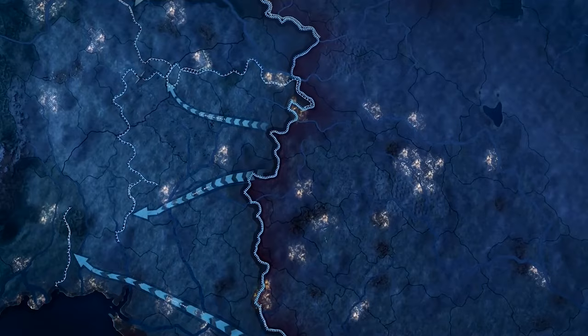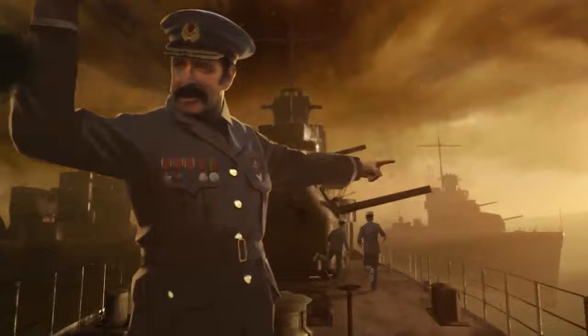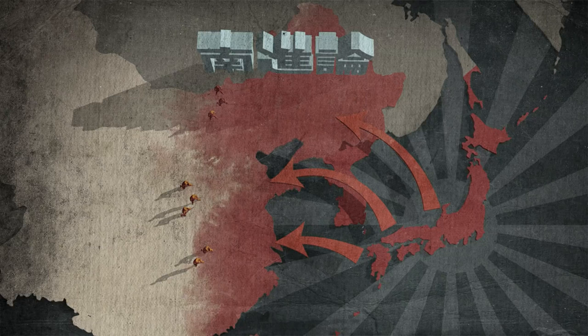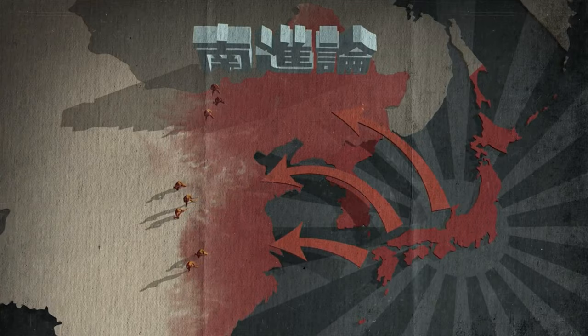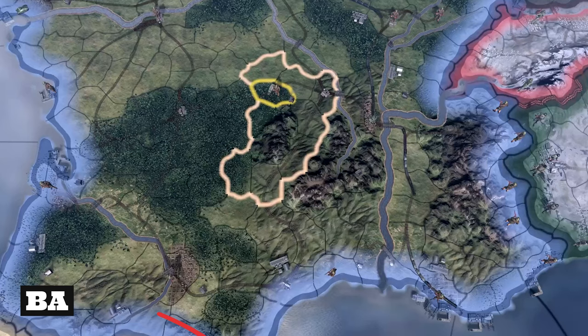Terrain is one of the most important factors in victory and defeat both in Hearts of Iron 4 and real life. Sending green infantry to fight in the Alps is not going to end well, nor would sending tanks to fight in the marshy floodlands of Louisiana. In this video I will go into depth on how terrain really works in HOI4, covering terrain types, battalions, support battalions, and their impacts.